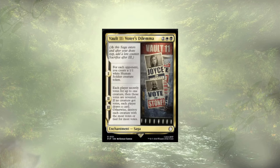Last but not least of the cuts, we have Vault 11, Voter's Dilemma — a saga for 4 mana. Each opponent lets us create a human soldier, so for 4 mana we make three tokens ideally. Then steps two and three have each player secretly vote for a creature; those with the most votes are destroyed. I think they're just choosing our commander — why wouldn't they? Our commander is a value engine. If they had to pick creatures they didn't control, this card would be great. But Voter's Dilemma had to go.